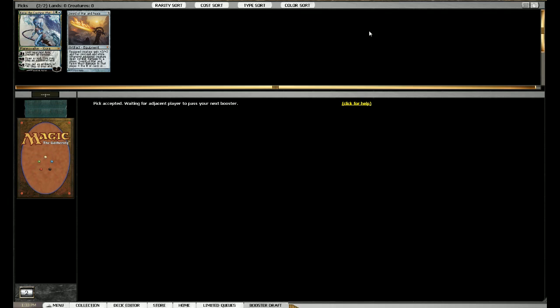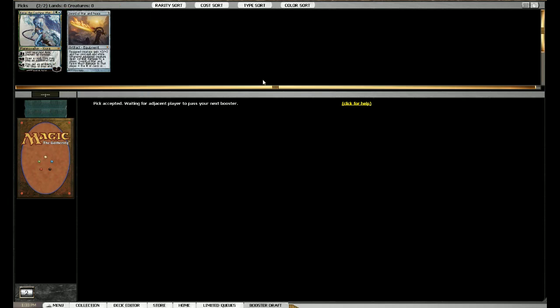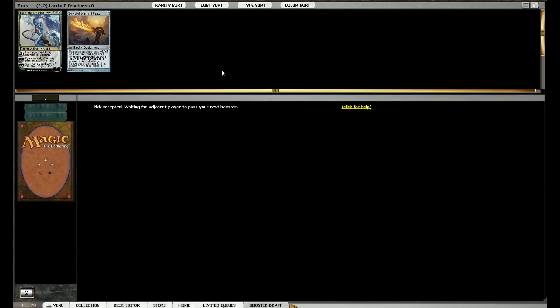Stoneforge Mystic hoping it can pick up a sword later, but then I would just pick the sword over it. I would never pick a Mystic over a sword pack one pick one, I think. I'd just go with the sword. Is Sword of War and Peace the best sword? Definitely not. Sword of Fire and Ice takes the cake, probably followed by Feast and Famine for tempo.